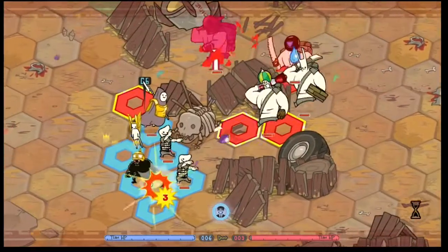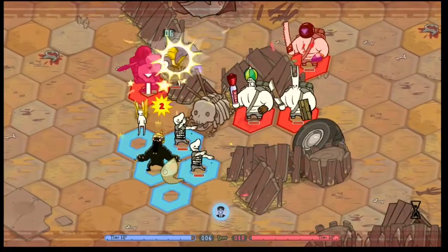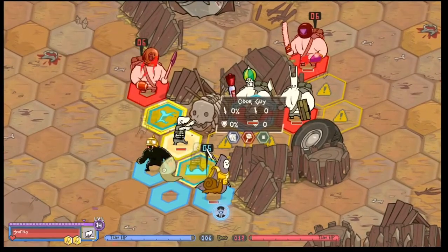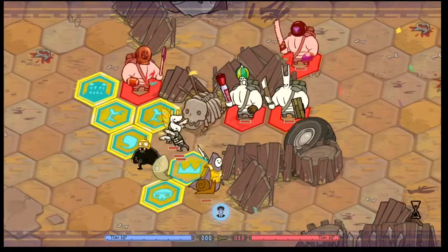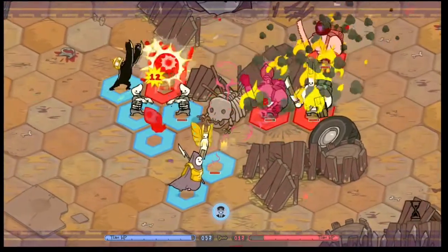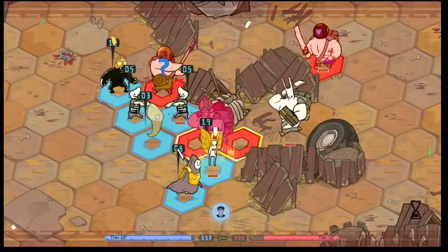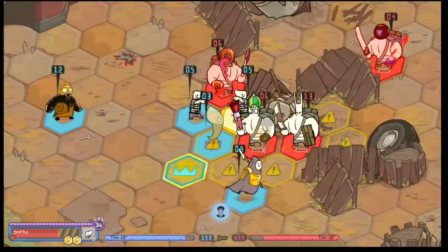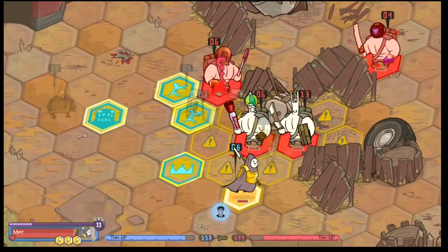The damage shown on your card is based on your helmet — say it does 12 plus or minus two. The tiles around where it hits will do half of that, so around six plus or minus one. This allows you to punish enemies for grouping up and you can deal massive amounts of damage in a single turn.